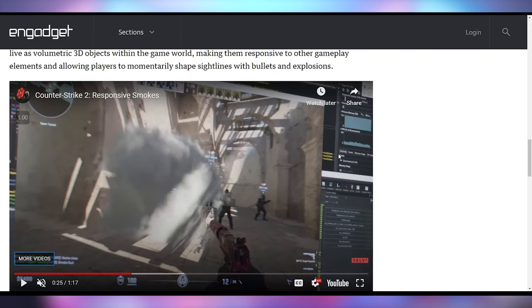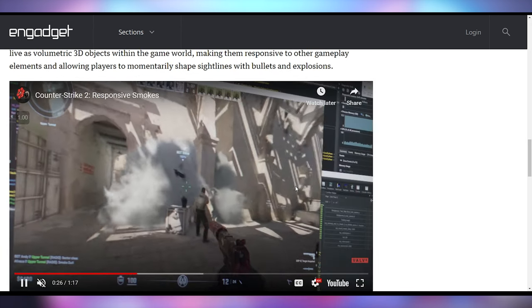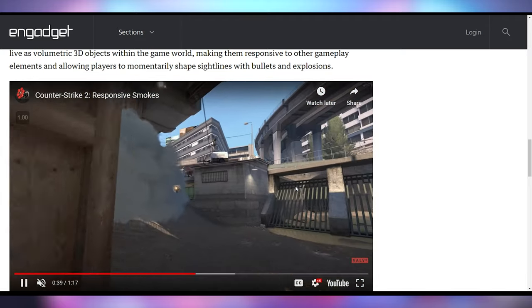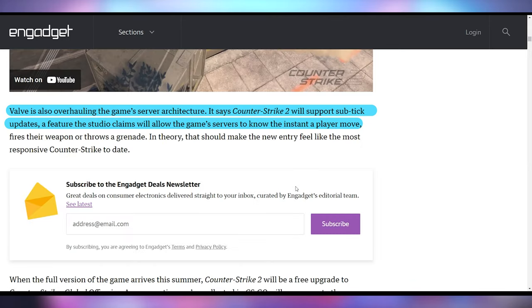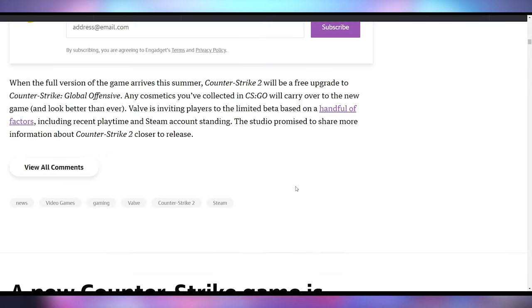They're also talking about gameplay enhancements — changing how smoke grenades work, making them actual volumetric, interactable objects in the game. If you shoot through the smoke, it moves through the fog. It's a whole new way of playing. They're also updating the server architecture to support a sub-tick update, which will allegedly make it so that as soon as you press anything, it is registered by the server, making it the most responsive Counter-Strike game ever released. It's coming as a free update to Counter-Strike: Global Offensive, which is already free, and all your cosmetics will carry over to Counter-Strike 2.